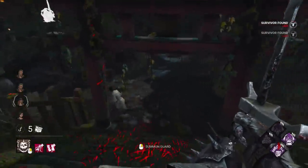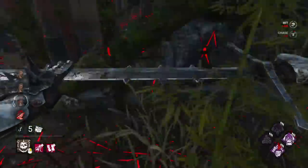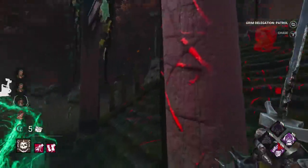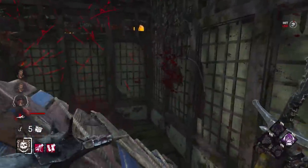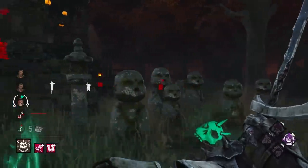Fast first chase — wait, did she try hiding in a bush? I saw you there. I'm gonna send a guard for someone else, hopefully that finds someone, and continue the chase with you. There's our first No Way Out stack as well, so we're holding them in for the end game.